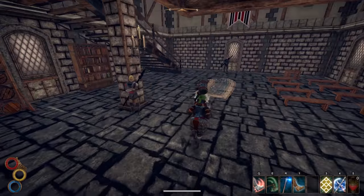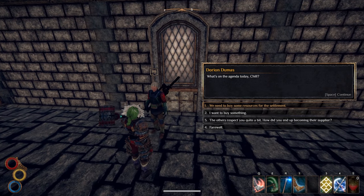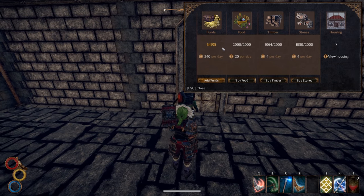So now you come over and talk to Dorian, and as you can see, that's gone up. Because this is per day, what you're actually getting is 1,680 funds per week. You're getting 140 food per week and 28 timber and 28 stone per week.